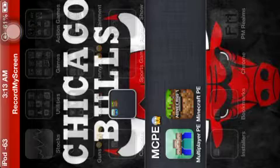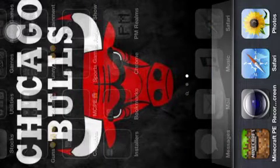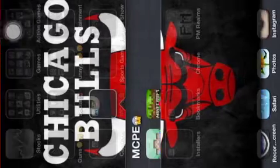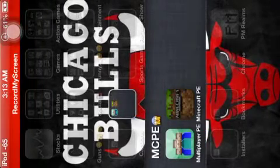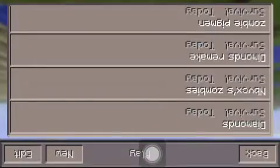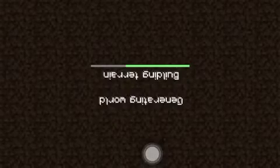Close out the app, double-click the home button and delete Minecraft, then open the app again, open Minecraft, and go to the same map.